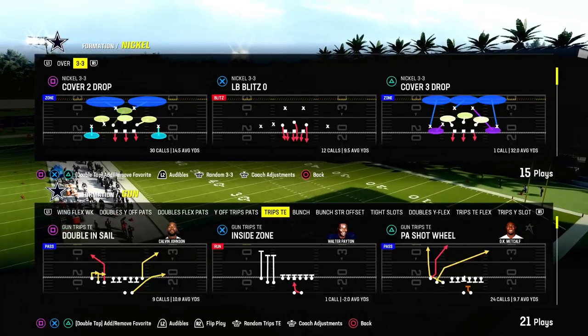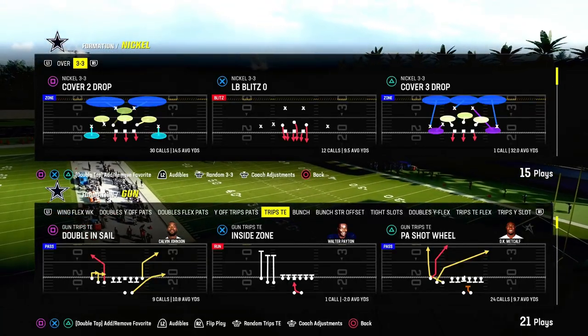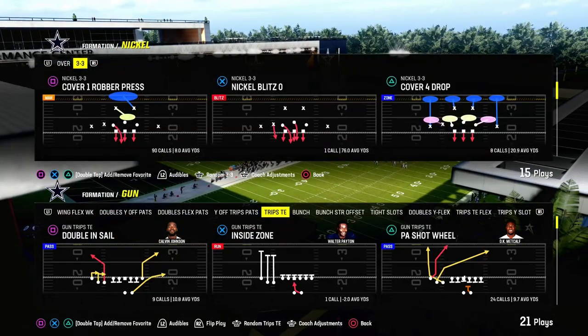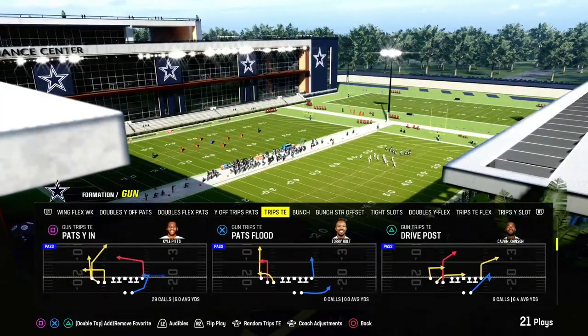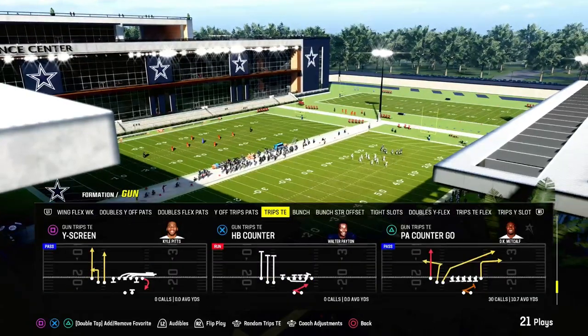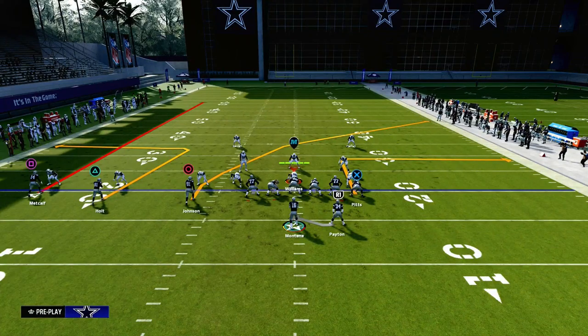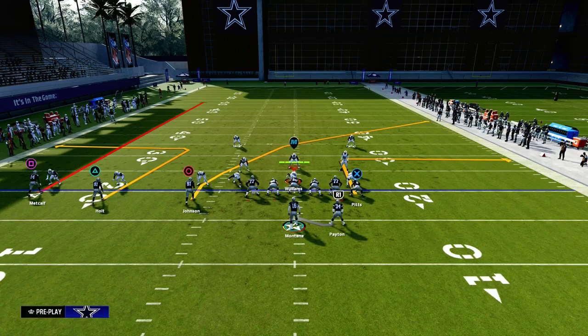Today's video, I'm going to show you one of the most underrated routes in Trips Tied In in Madden 24. We're going to be in the Patriots playbook. You can find this play in the Packers playbook as well, but the play we're looking at today is PA Counter Go, and we're really going to be focusing in on this rounded out route. Trips Tied In, I think, is equipped to beat every style of defense that your opponent might play.